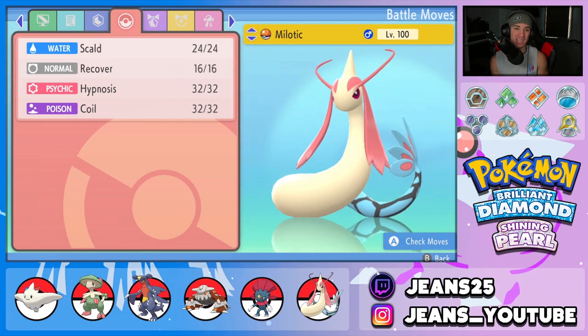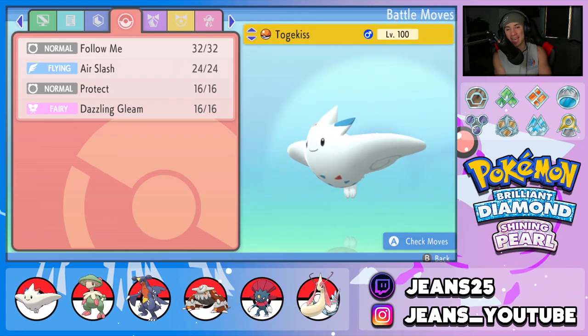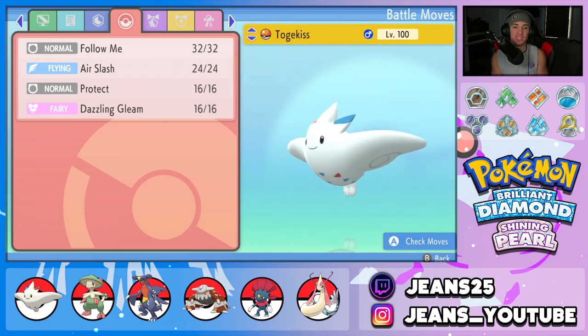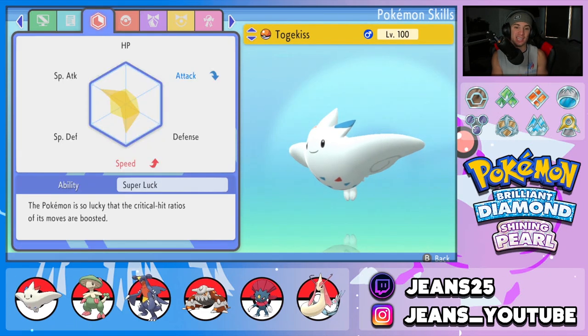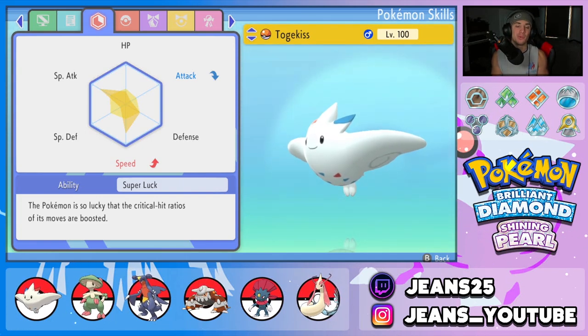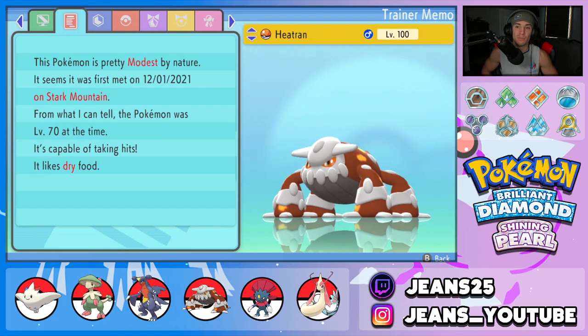This team is basically 'sleep city' with Hypnosis on Milotic and Spore on Breloom — we'll be putting Pokémon to sleep left and right. Next is Togekiss with Follow Me, Air Slash, Protect, and Dazzling Gleam. The EVs are mostly in Special Attack and Speed, with a bit in HP, Special Defense, and Defense for an all-around spread. The ability is Serene Grace — wait, Timid nature — just to give it that speed boost.